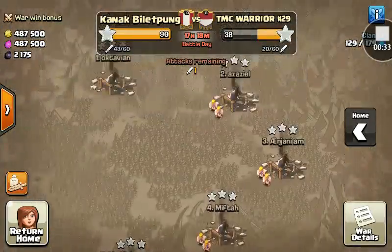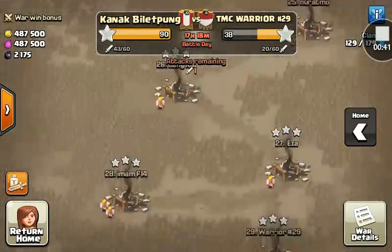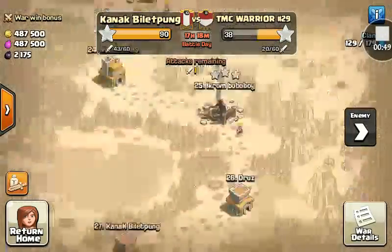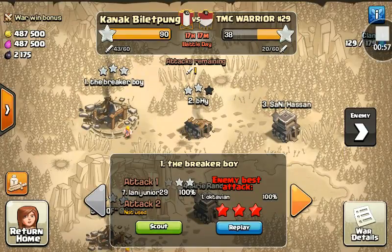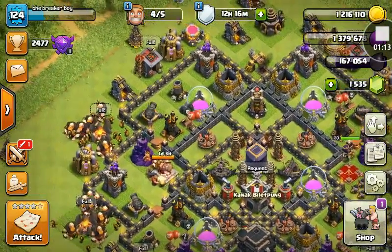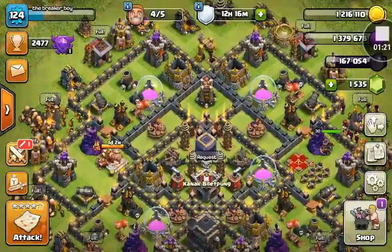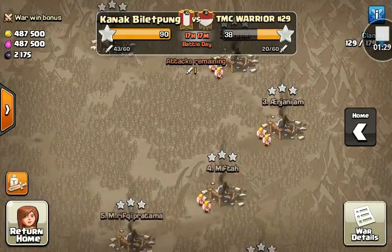All of these bases have been full of stars. We have good enemies. I've been taken by number one and he got 3 stars. I still have one attack but I haven't used it because all of our enemies' bases have been cleared by our team.